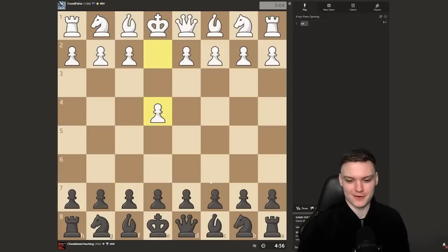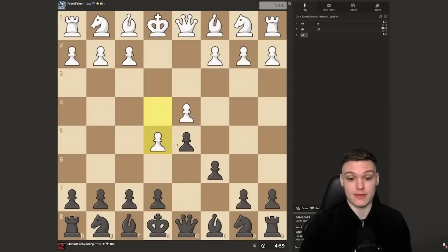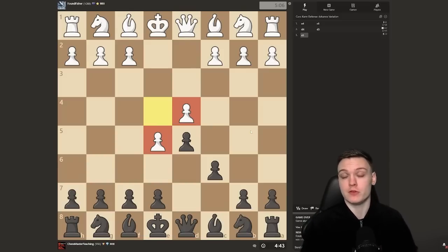Getting another game facing 1 e4, going to be sticking with the hyper-solid Caro-Kann. Facing a slightly higher-rated opponent, almost 1100 rated. It's actually the advance variation, which is quite interesting because I feel like most people really do struggle against the advance — they're fine against anything else like the classical or exchange, but when it comes to the advance they have a lot of issues.